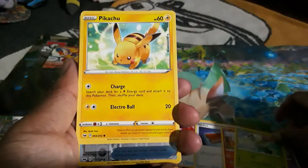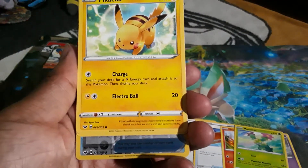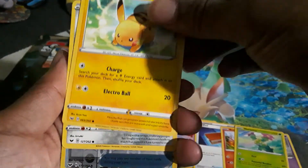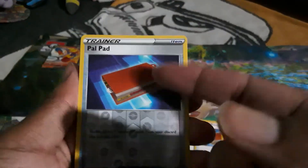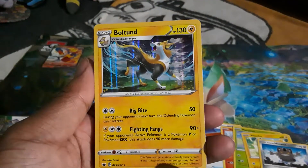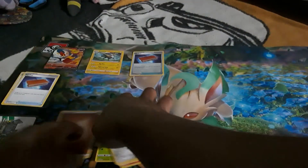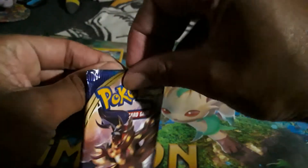We got Pow Pad - they did reprint it, nice. We got Scorbunny, Seismitoad, Maractus, Pikachu - Pikachu's in every set. This one looks pretty good: charge, search the deck for electric energy and attach it to a Pokémon then shuffle your deck. Then we got Glimwood Tangle, another Pow Pad reverse looking clean. And the last one is... a holo. These holos be getting me every time - same thing happened with my pre-release pack at GameStop, got one white coat and it was a holo, no GX.